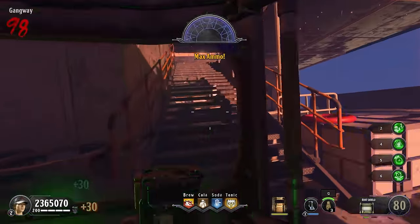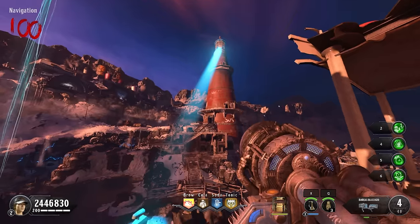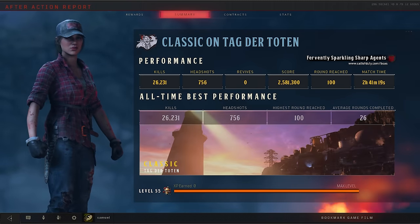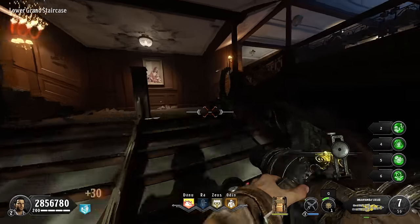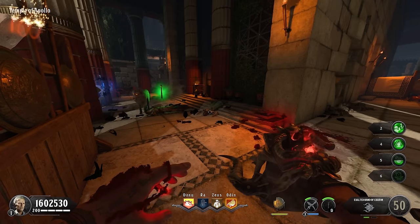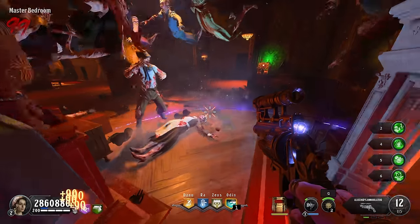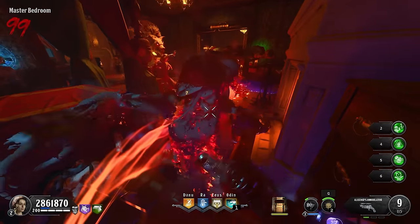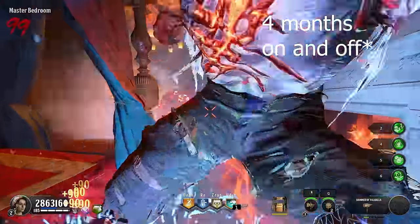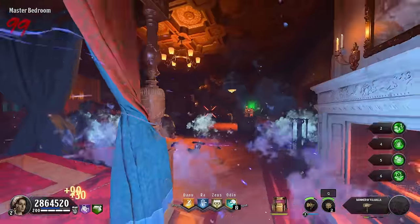So that is how I got round 100 on Tag der Toten, the fastest map on Black Ops 4, and maybe the easiest, although Classified may give it a run for its money. I got 26,000 kills and it took only two hours and 40 minutes. So that is how I got round 100 on every Black Ops 4 zombies map — it only took me 10 days to complete. When comparing this to Black Ops 1 and Black Ops 2, which took me a month each, you can really see the difference in difficulty. Also, World at War zombies took me about three months. So yeah, Black Ops 4 is very easy, but all in all, I had a lot of fun making this video, and so hopefully you guys did enjoy.